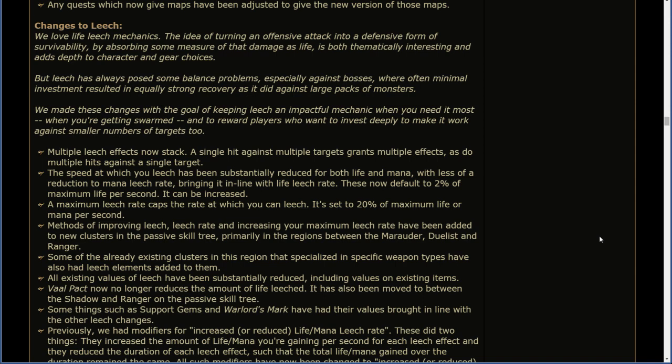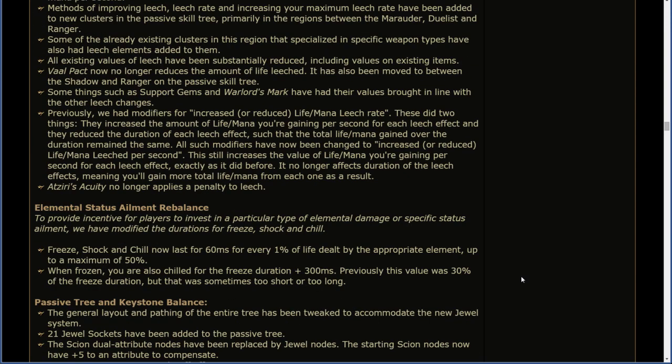Previously, we had modifiers for increased or reduced life and mana leech rate. These did two things: they increased the amount of life and mana you're gaining per second for each leech effect, and they reduced the duration of each leech effect, such that the total life and mana gained over the duration remained the same. All such modifiers have been changed to increased or reduced life/mana leeched per second. This still increases the value of life and mana you're gaining per second for each effect, exactly as it did before. It no longer affects the duration of the leech effects, meaning you'll gain more total life and mana from each one as a result.